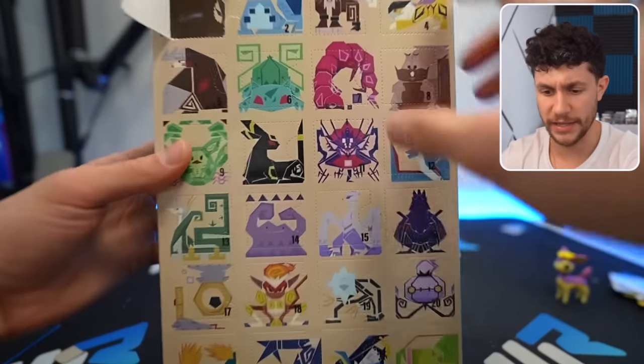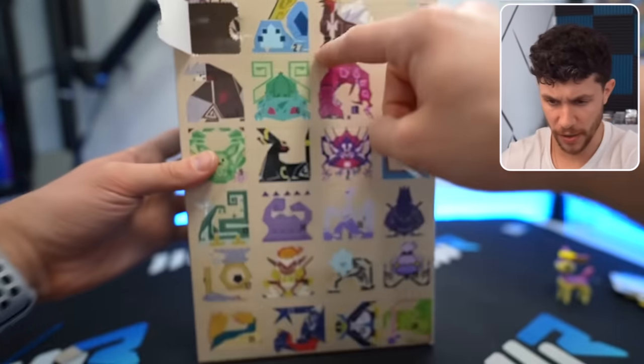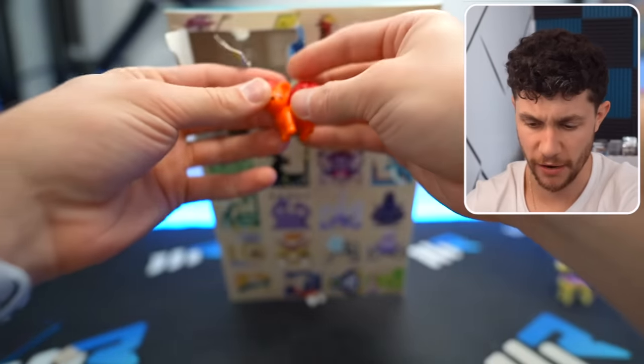Deerling. This looks way better. Wait — is this showing you what you're about to open up? This is a Vulpix. Let's give me another one of these boxes. Let's see what we get. With lava.